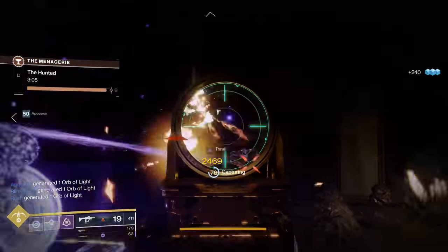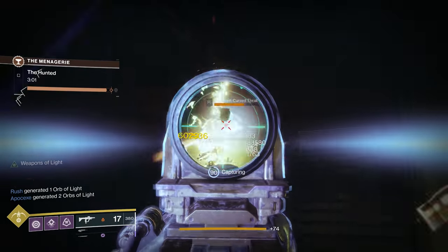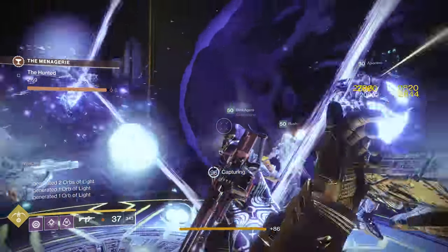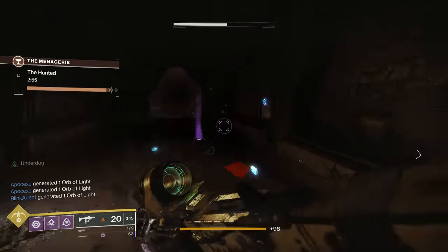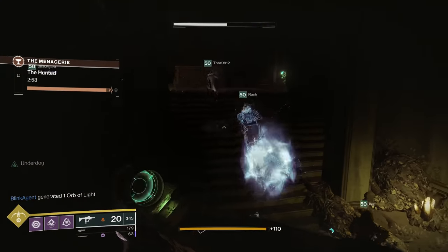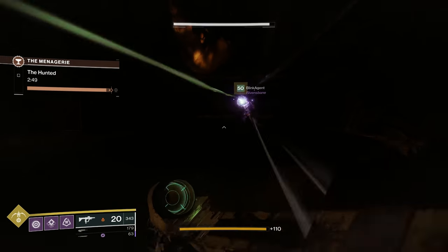So you've been getting down to the Menagerie, building up your Chalice of Opulence, and grinding towards some of the weapons and armor that you can get from the new six-man activity. And you've been thinking to yourself, getting those imperials to build this chalice up is a bit of a grind — how can I do this a little bit faster?